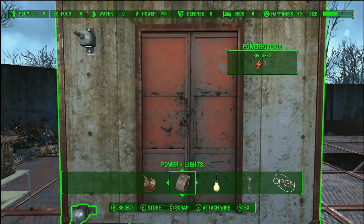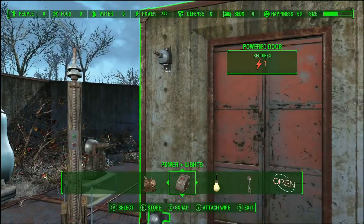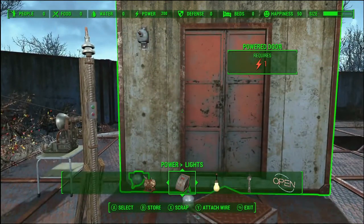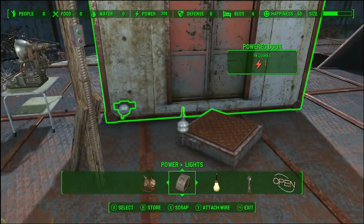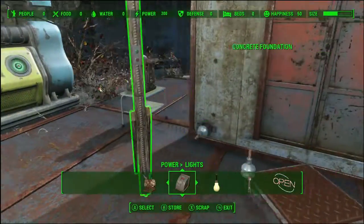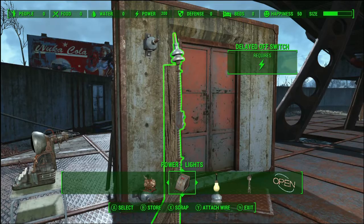I've already set everything up. What you're gonna need is your power door — it comes with its own connector, which is good, we'll get to that a little bit later. You're gonna need a way to open the door, so you'll need a switch. For the portion inside my base, I've been going with pressure plates so I can just step on them and go through the door.